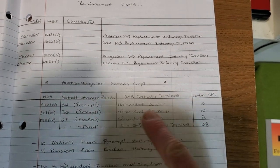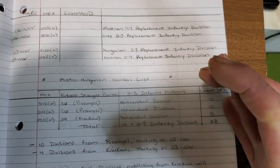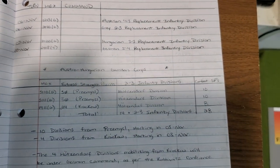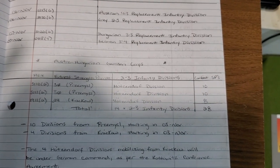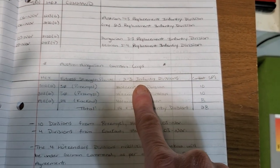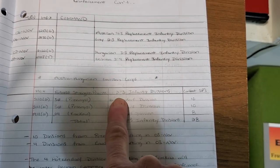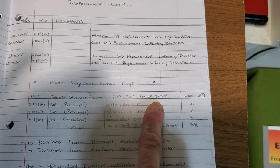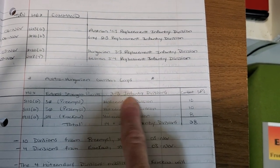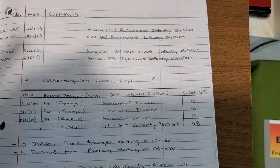They're going to be 2/3 divisions, just like the gray ones — organically incorporating lower quality troops, the way Dave Schroeder was doing it. What that means is they'll congest the rail lines, but they'll still count as a division rather than a brigade, so rail congestion is going to be a real factor.